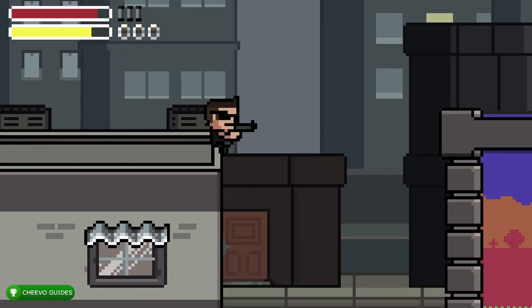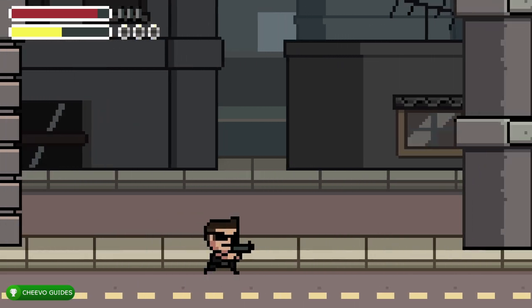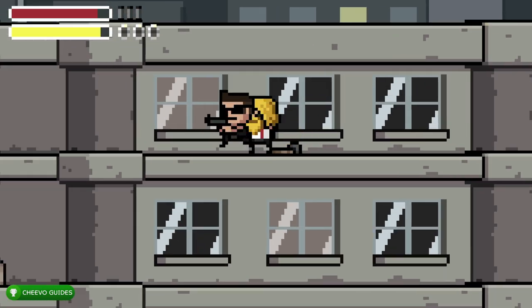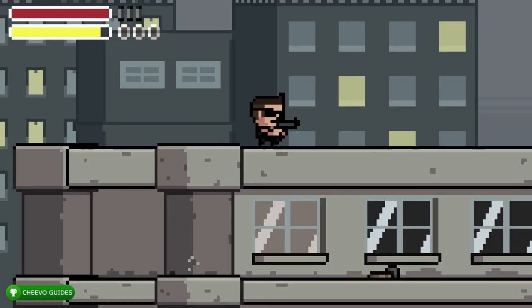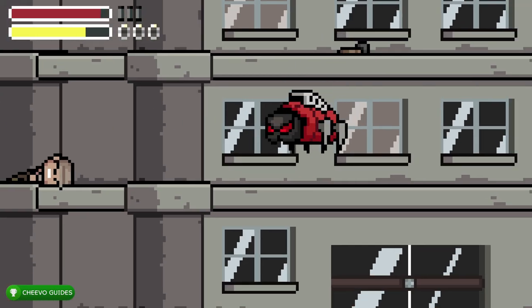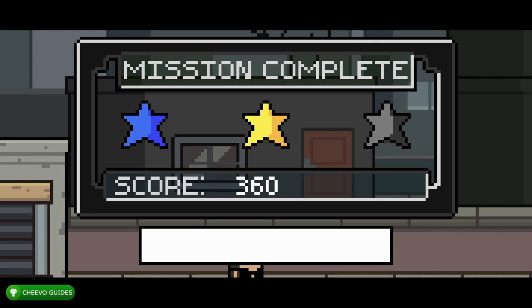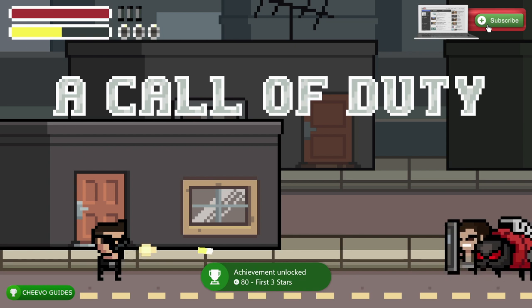I think we have one more bro left. Just past the building that says 'Pay to Spray,' he'll be on one of these window sills — climb up a bit to see him. He's right here. Go back down, make sure you shoot all enemies before moving forward. And there we go — all foes killed, all bros saved, didn't die. That unlocks the first three-stars achievement worth 80 gamerscore.